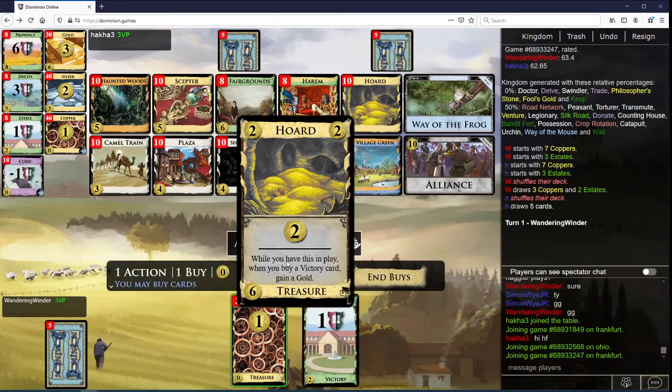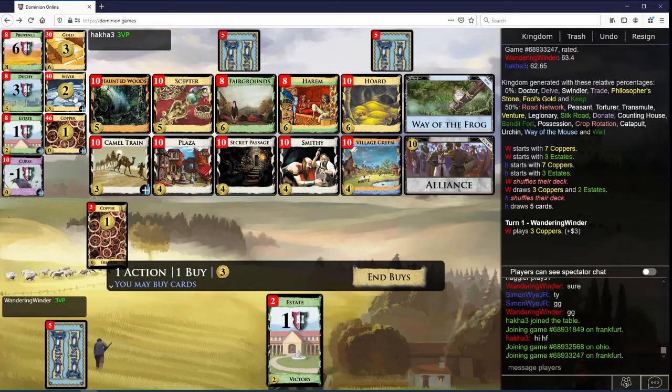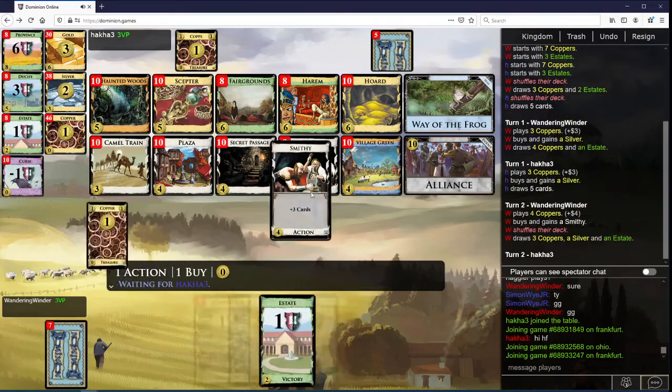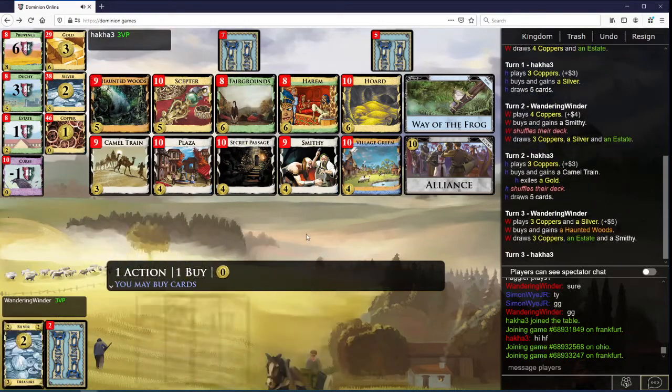So this is when you buy a victory card, not gain it. We want to open silver. We want Smithies to draw. We're going to want Village Greens and/or Plazas to help draw as well. Woods helps as well.